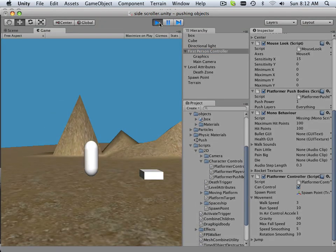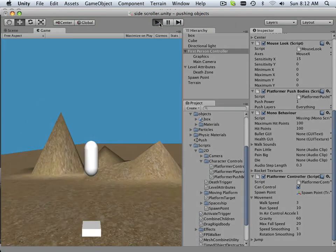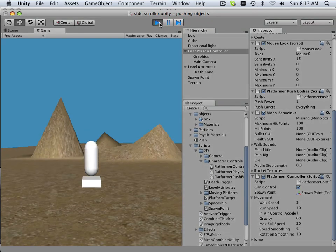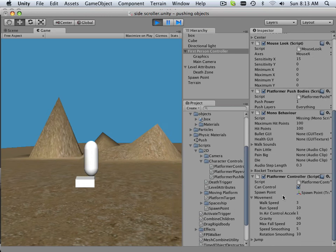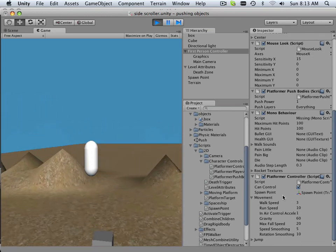I hit play, and something weird goes on — but there we go. I land right on top of the box. So that is step one: spawn point. I now have a good start in the game based upon this. Can I still walk? Yes. Nothing broke about walking yet.